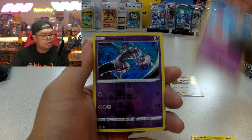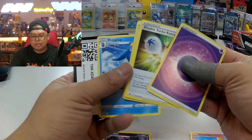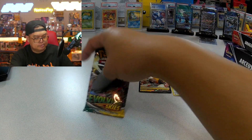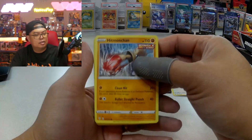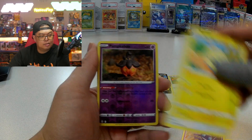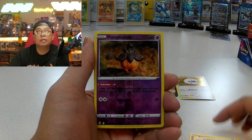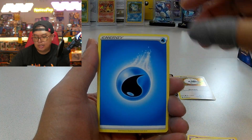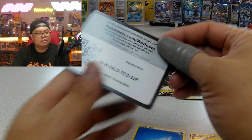Here we go - Trapinch, Turtwig, Gibble, Chinchou, Muk, Energy - that was our rare, Muk. Great. There's your code. This one's got to get it. Now relying on this to make profit. Let's see - Pumpkaboo, Altaria, Energy... and Altaria was the rare. Yikes. There's your code.